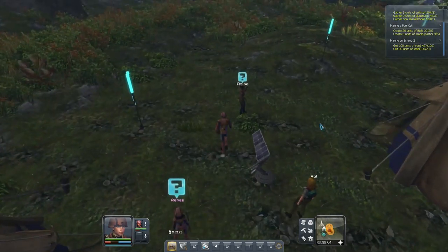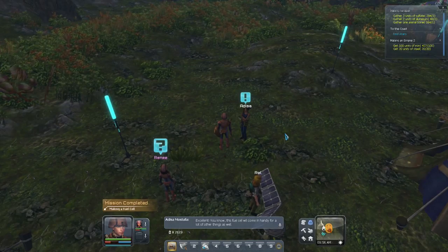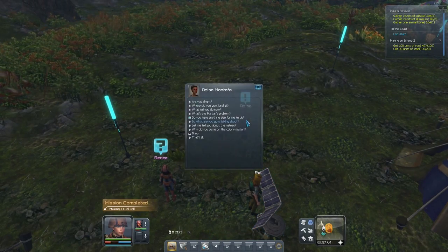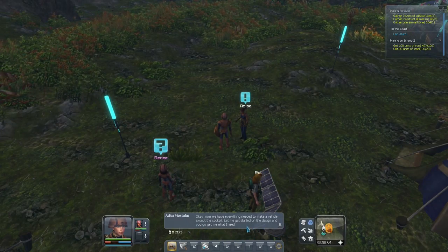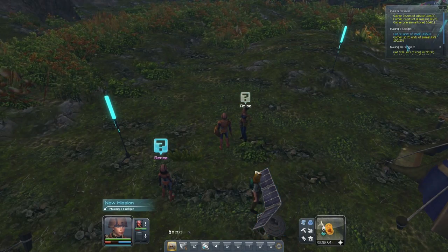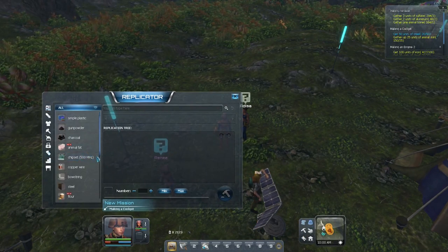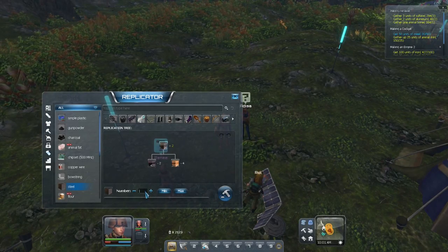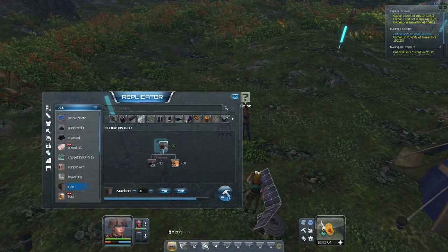Who should we hand in to first? Let's go for Adisa. Got stuff for me? Oh yes, I've got stuff for you. Got stuff for me? Yes I do. Okay, now we have everything needed to make a vehicle. Except the cockpit. Now I need 30 steel for that one. I think I can manage that.